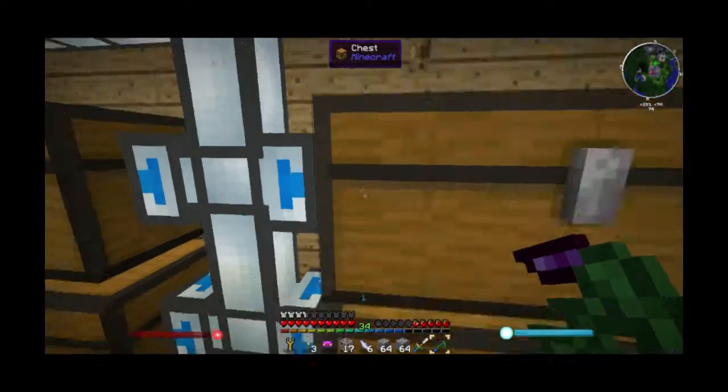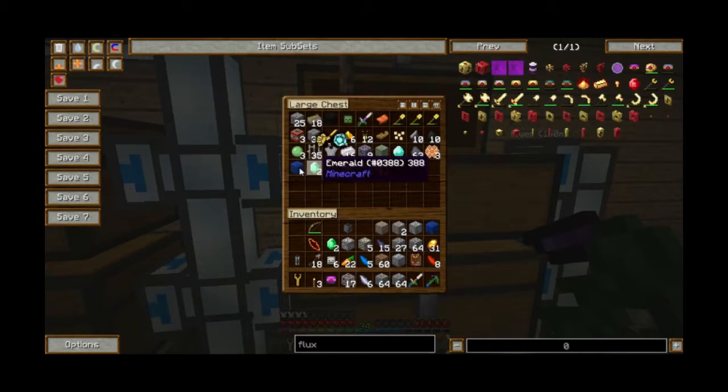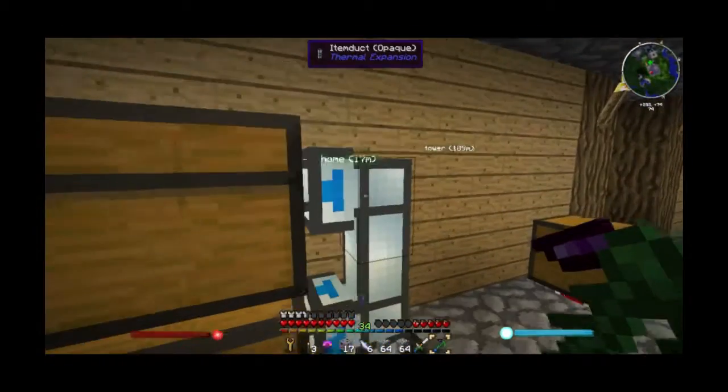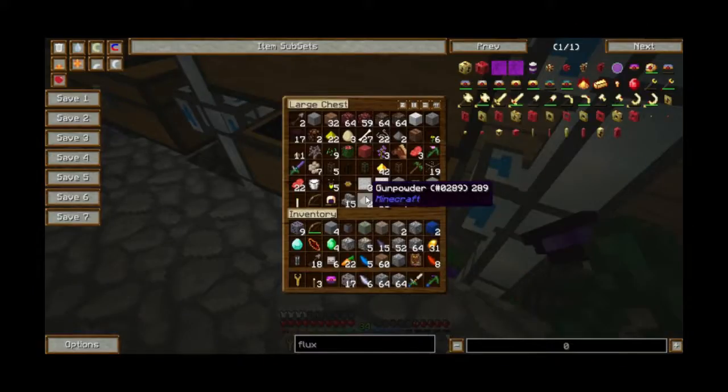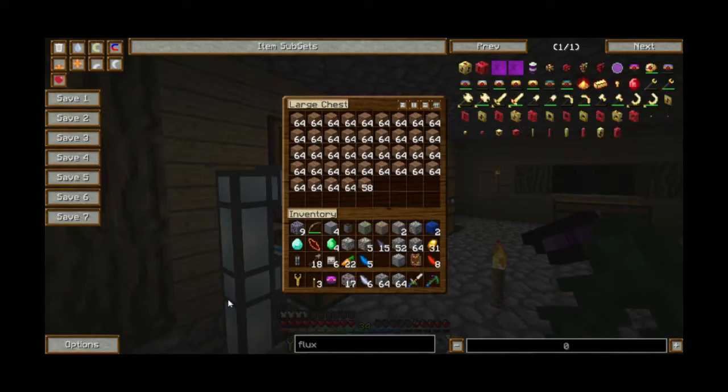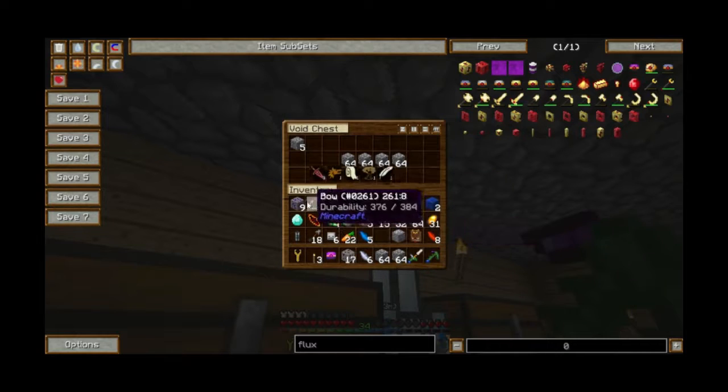I did see dirt and cobblestone in that chest — more ores that shouldn't be in here. Cobblestone shouldn't be able to go in these chests. Unless someone's manually throwing them in there. Look, there are glass panes right here — why can't Bradley put one window in? Because he's lazy.